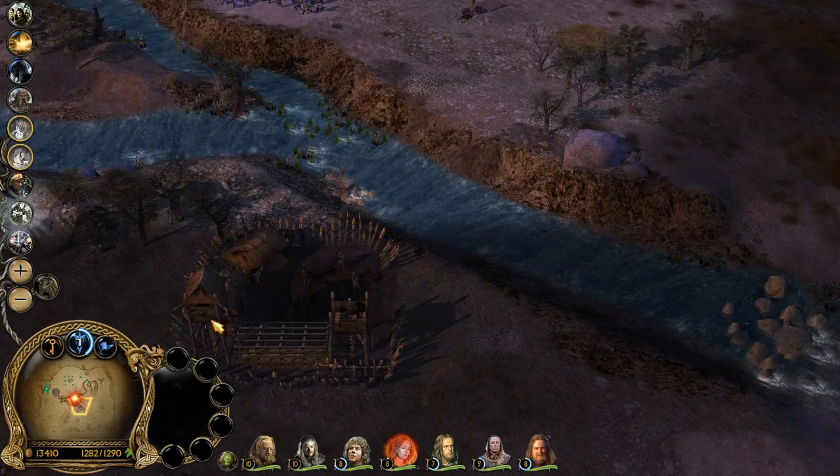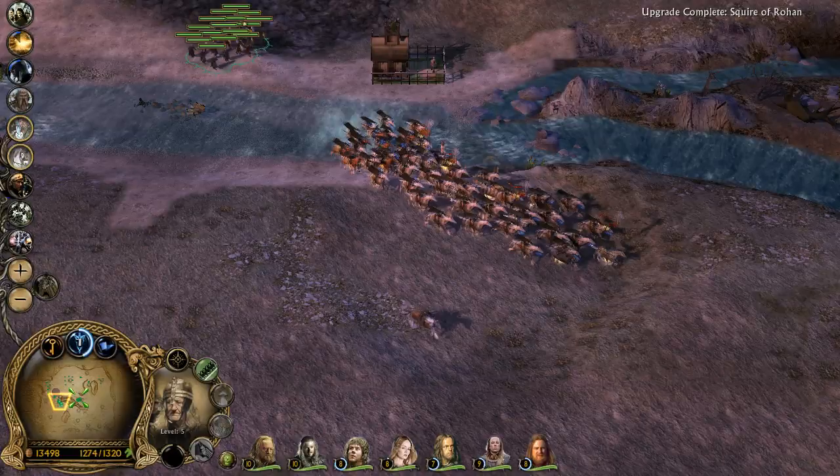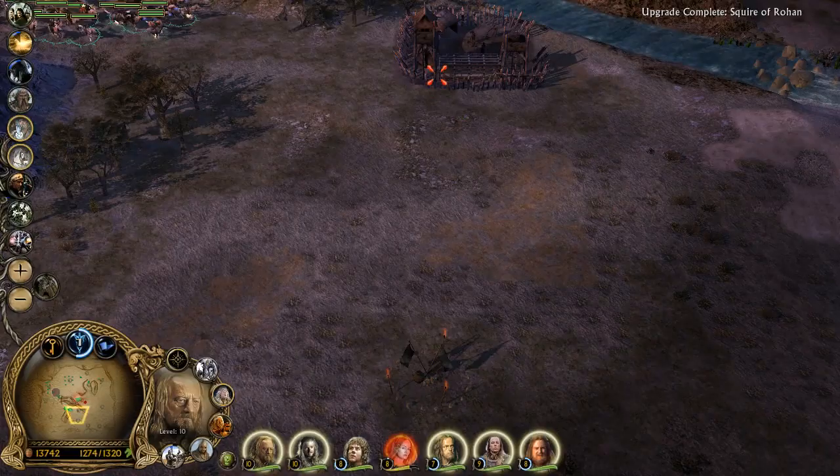We're gonna assault this place again. Gonna build that farm now. You guys should go this way — more cavalry. We've got control of most of the map.